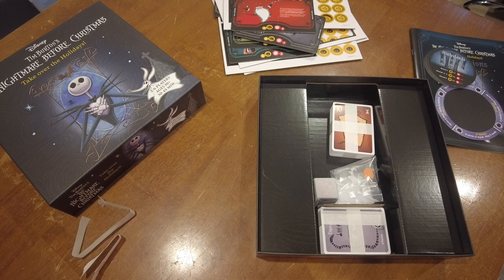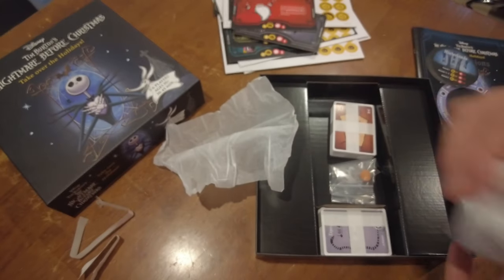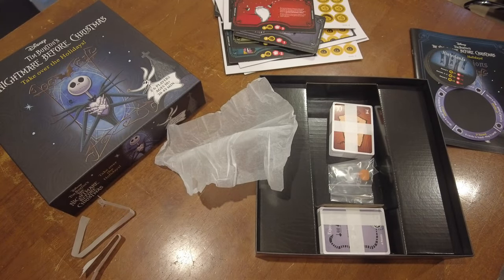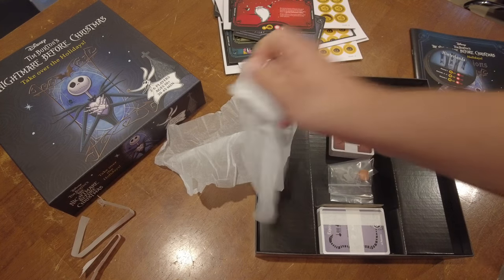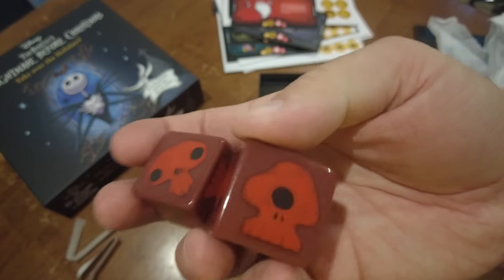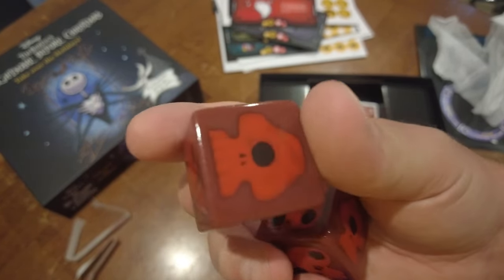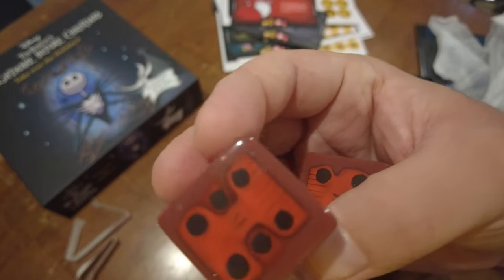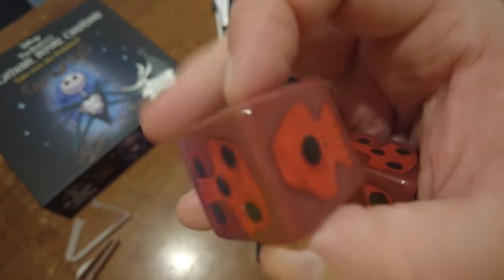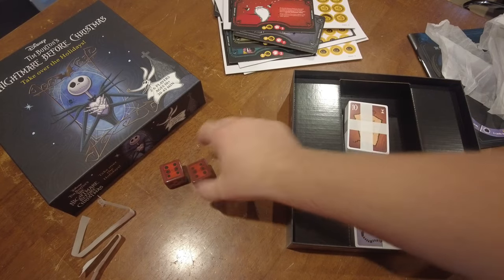When I saw the dice on the box, I was not prepared for this. Look at these dice — nicely wrapped up to protect them. They're all kind of different sized, some chunky dice. Two sixes on top there.